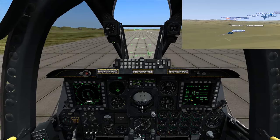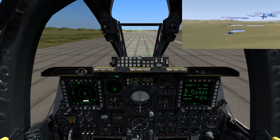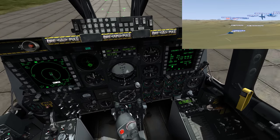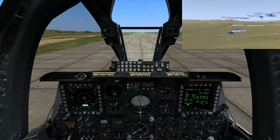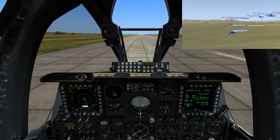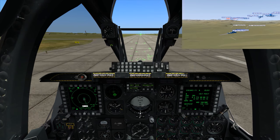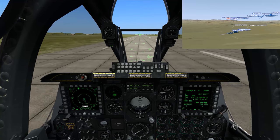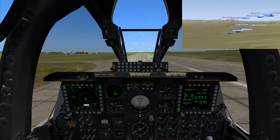Brakes held, advancing the throttles. Good engine instruments, good indications. Concentrating on keeping it down the runway — the rudder is a little touchier than usual. Nose wheel steering disengage at 70 knots. I pre-calculated my rotation and liftoff speed: rotating at about 140, expected liftoff at 145 to 147. At 140 let's rotate for 10 degrees — 149 knots, airborne. Gear up.